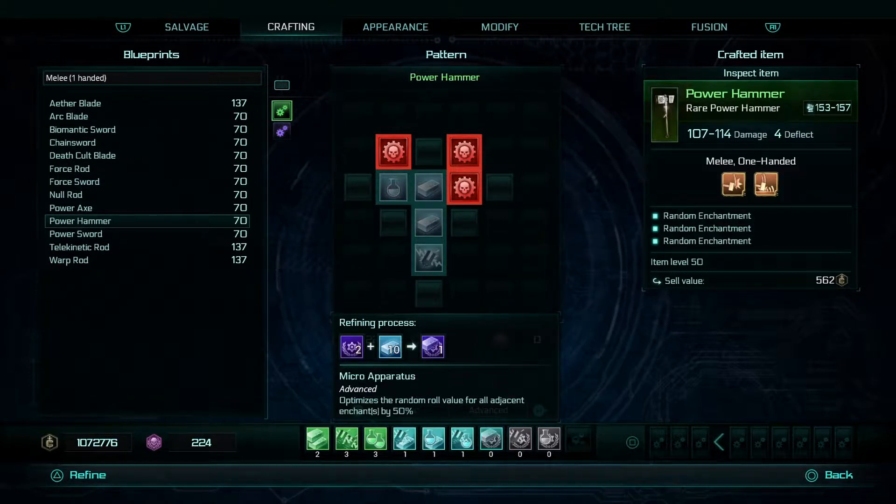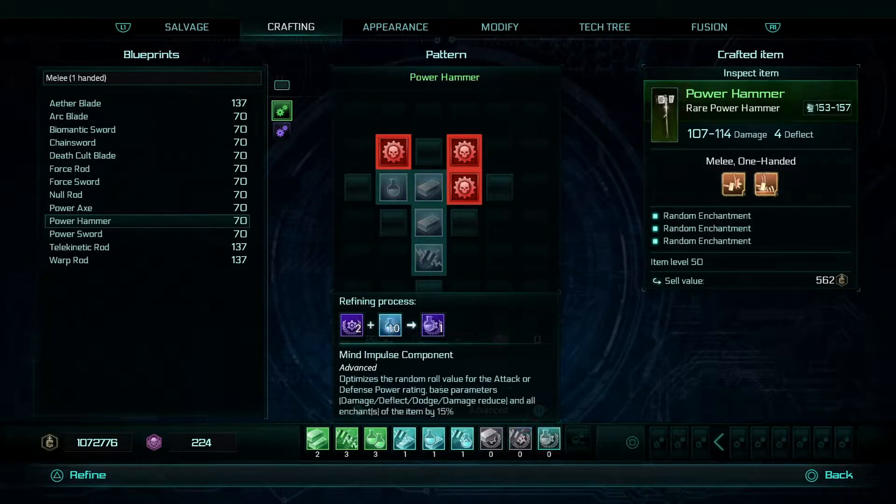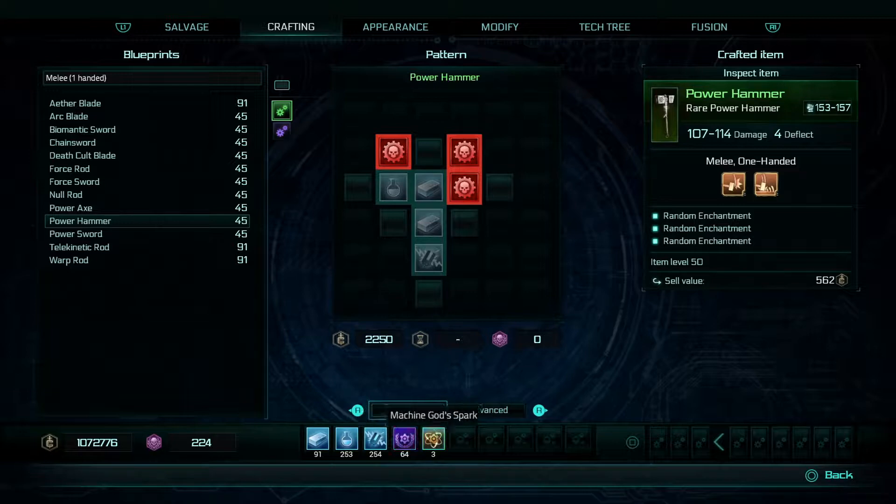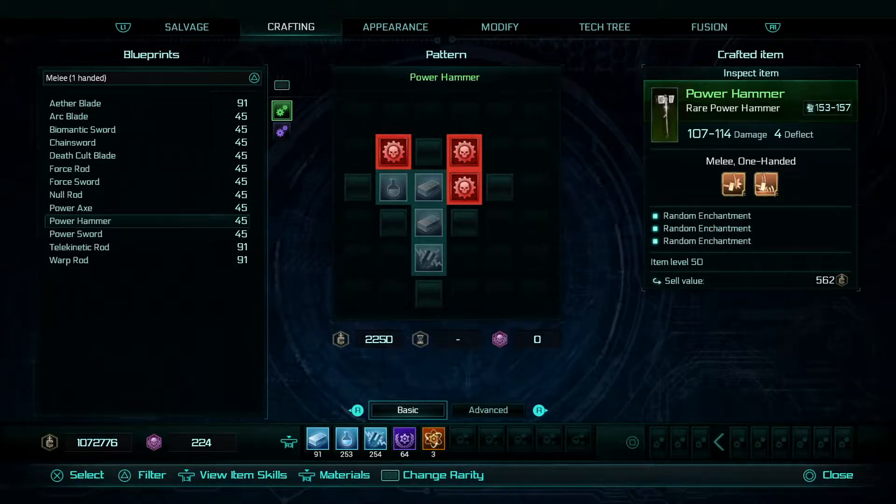These advanced items are much more interesting in what they do. I can make one of each of these and it tells you when you've run out of materials, so you don't have to worry about not having enough. I've now got one of everything, at least, of my advanced items. I can now click back to go out of my materials list.